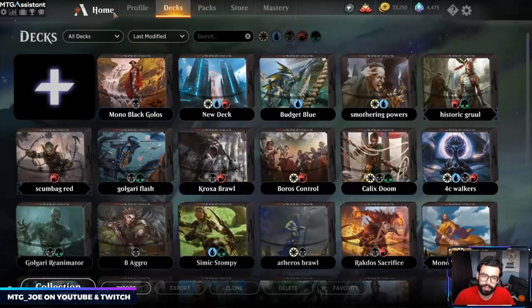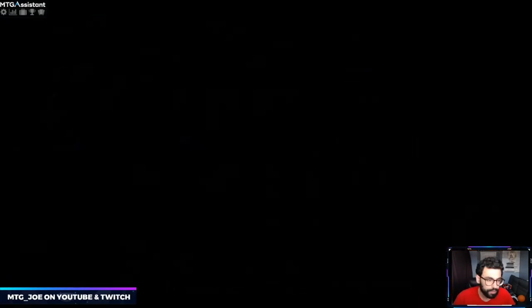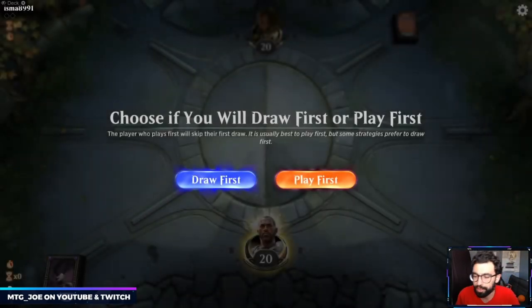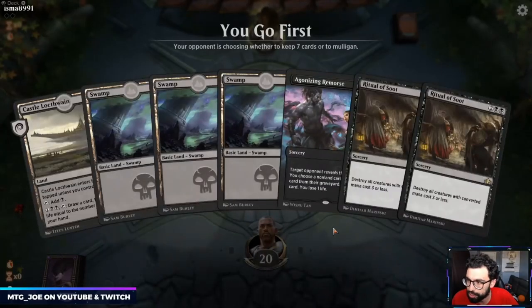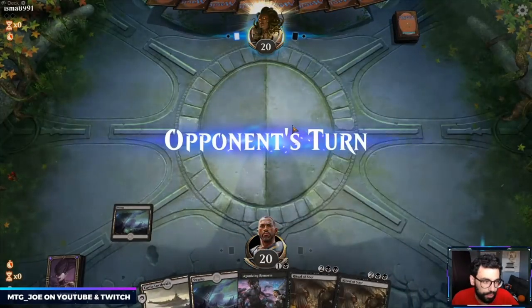We'll give this a shot in ranked Traditional play — just threw this together, so I haven't actually tested it. But it'll be a good idea to try out. I saw this deck played in Historic using Field of the Dead and a bunch of different black-producing sources, which was pretty cool. I'm going to hedge that we're playing against a creature-based deck where Ritual of Soot would be good.